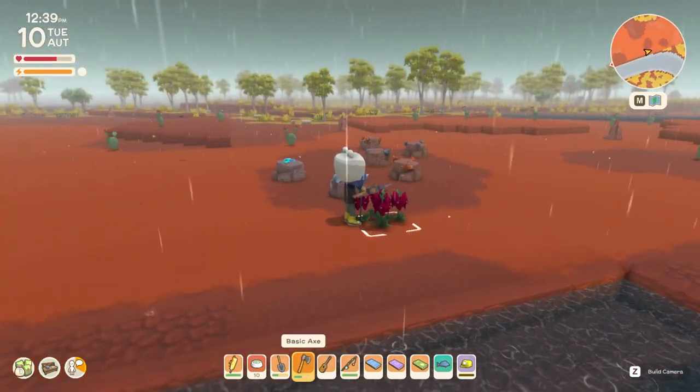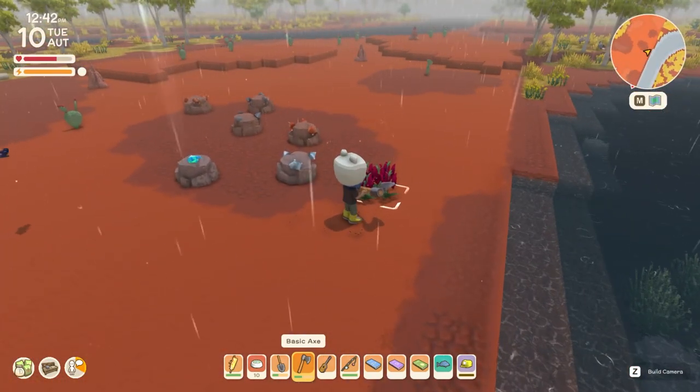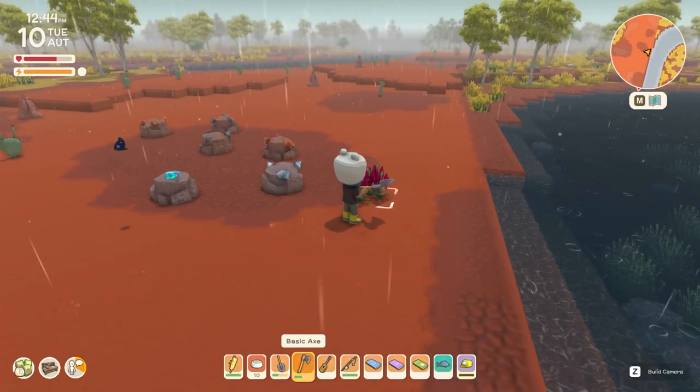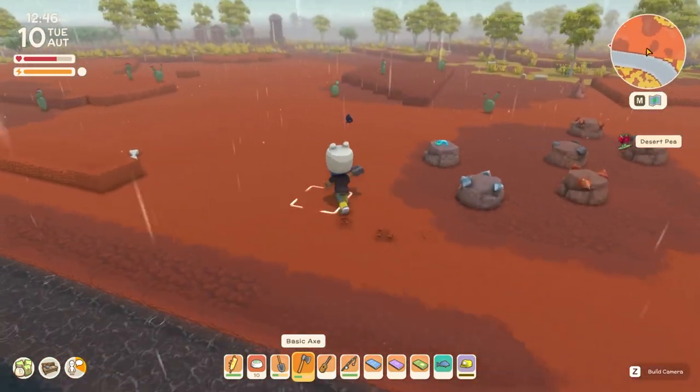So here is the new wildflower — I was lucky enough for it to spawn while it's raining. There is another new slight change to the game as well: wildflowers are going to be harvested with a scythe or an axe now. So here we go, we've got ourselves a nice desert pea.